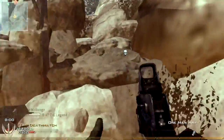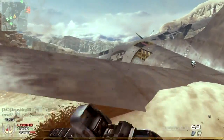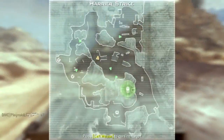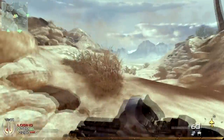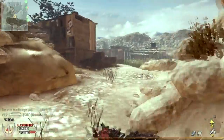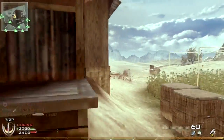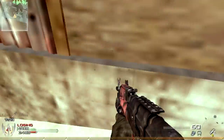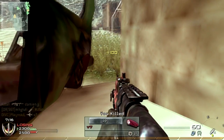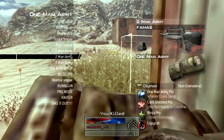I put a claymore there thinking a guy may come behind me while I'm changing my class to restock ammo. My team ends up spawning behind me and I consider calling in my Harrier, but I decide to switch to Danger Close first — which I should have done straight away. Danger Close increases damage for killstreaks, and this spot is really good for camping when your killstreak air support is doing the killing for you.